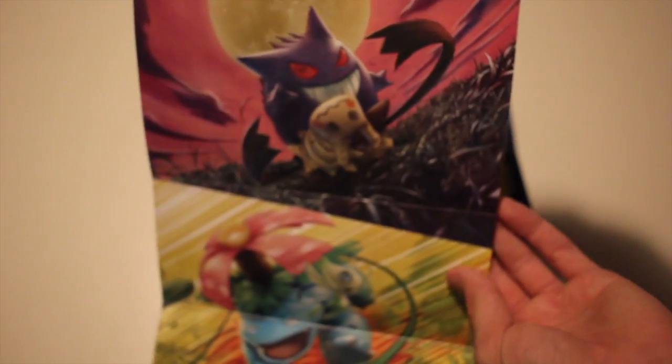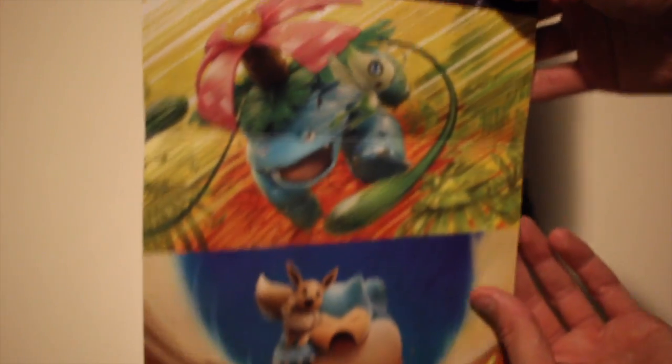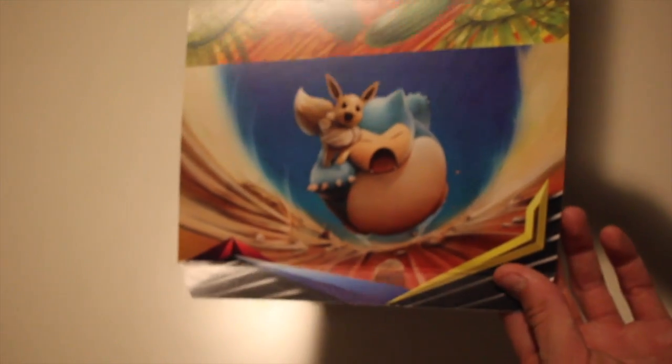Let's open this up a little bit and see the designs on the inside. Alright, so we've got Pikachu and Zekrom at the top, then we've got Gengar and Mimikyu, then we've got Venusaur and Celebi, and Snorlax and Eevee — so they're pretty cool.